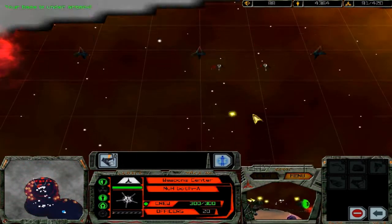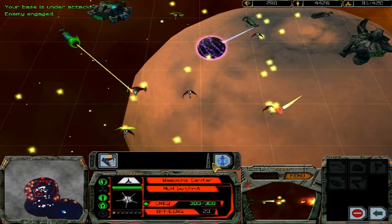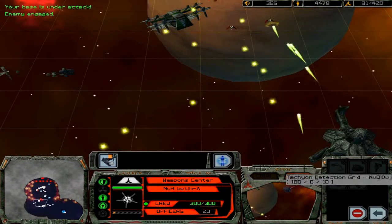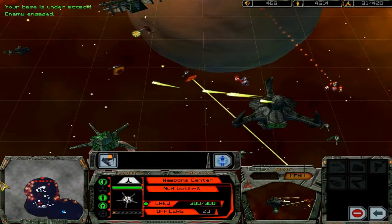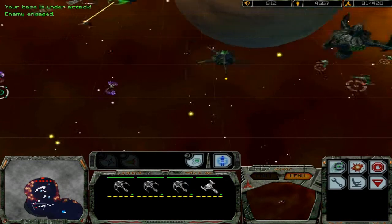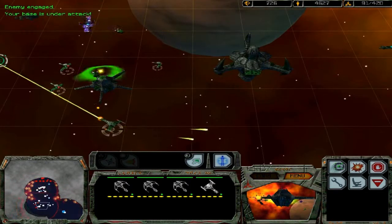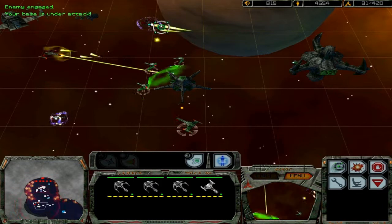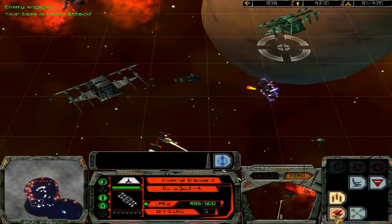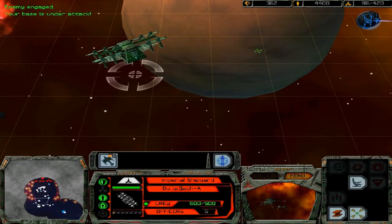Look at all these birds of prey — holy crap, what are we gonna do? Look at all those torpedo turrets handling them. They're trying to get away from the starbase but there's not much room to run. Our base is under attack. I could build some defense down here, but there's not much point — I have it handled and I want all my dilithium going towards building ships now.